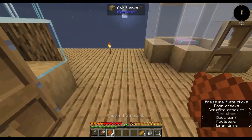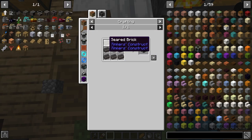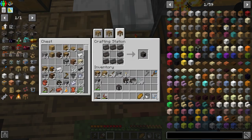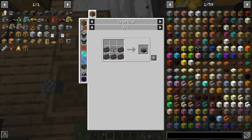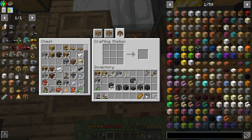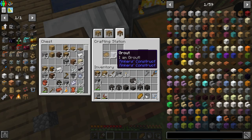With these seared bricks and some glass we should be able to make everything we need. We'll start with the fuel tank and the heater — wait, we need the gauge and then the melter, the casting table, and the casting basin. Hopefully we have enough bricks to build the actual smeltery. I also forgot to make a little extra grout so we can upgrade our book, I think.